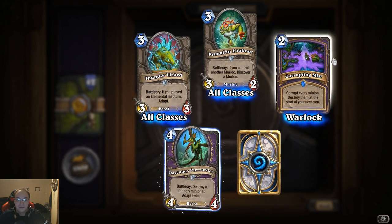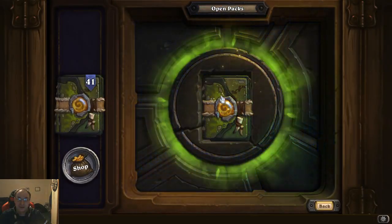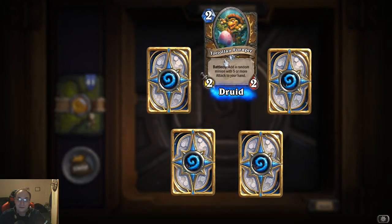Corrupting Mist: corrupt every minion, destroy them at the start of next turn — that's another good board clear for Warlock. Warlock has a lot of good stuff to play.